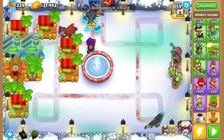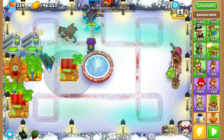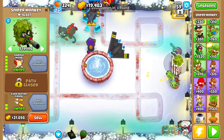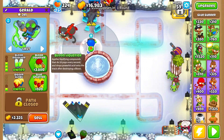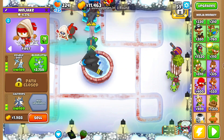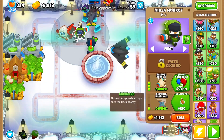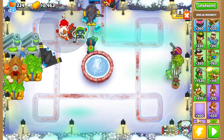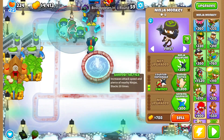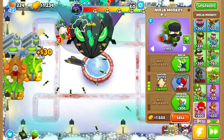Hey, Pancakers. Now sell every single one of these farms. Then upgrade this to main Mobe and Mobe Crippler. Get this to Balloon Liquify with Blue Splatter. After that, get this to Double Shot and get another ninja monkey down right here. Get this one to Shinobi Tactics, Seeking Shuriken, and Cat Traps. Get another one here to the same thing — surround these by four of those. Then start the thing.